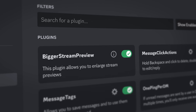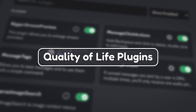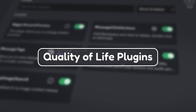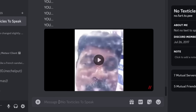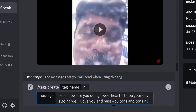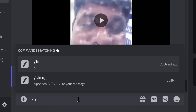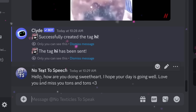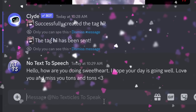I absolutely hate my life because I use Discord all the time. So this next category of underrated Vencord plugins is going to focus on increasing your quality of life on Discord. The first plugin I absolutely love is called Message Tags. What this plugin allows you to do is create custom text macros. You do slash tags create, then create a name for a tag — in this case I'm creating a tag called Hi. And if I do slash Hi and press Enter, it will show the full message: 'Hello, how are you doing, sweetheart? I hope your day is going well. I love you and miss you tons and tons.'